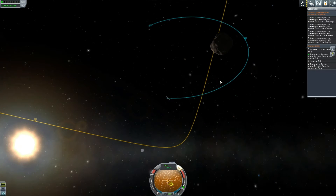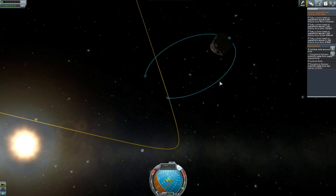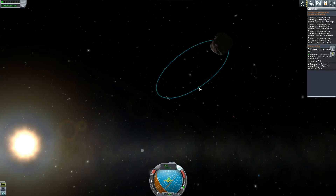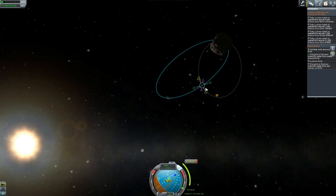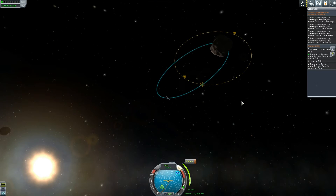If I create another maneuver, I'll be able to land on it. I just overshot it a little bit and I'm going to be plowing into the dark side of Gilly. So I needed to create another emergency maneuver and make it a circular orbit, because the first part of our contract is to achieve orbit around Gilly. I've done the second part, but not the first part.